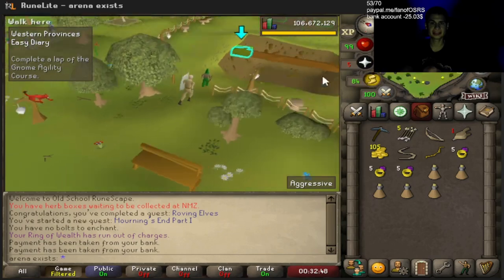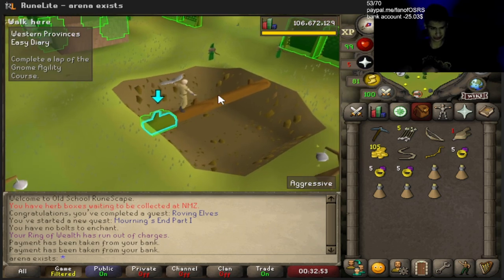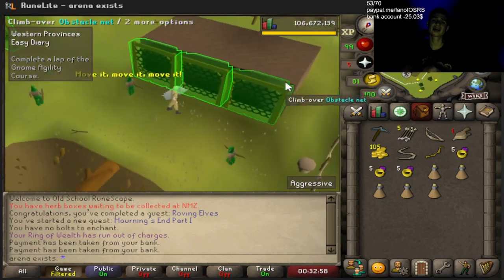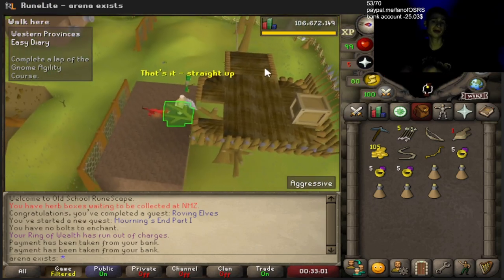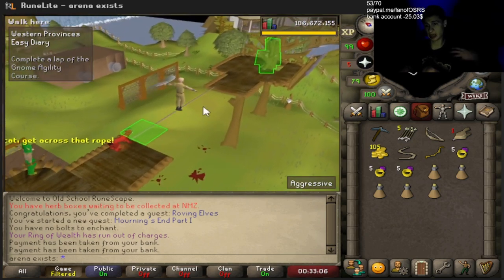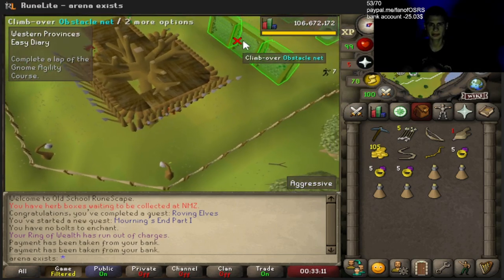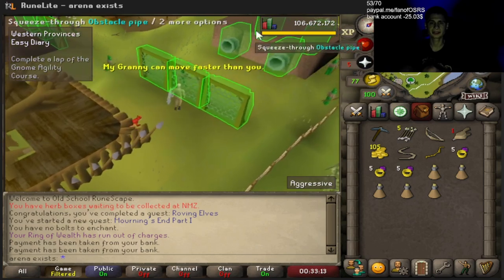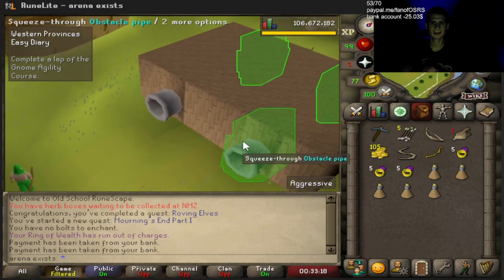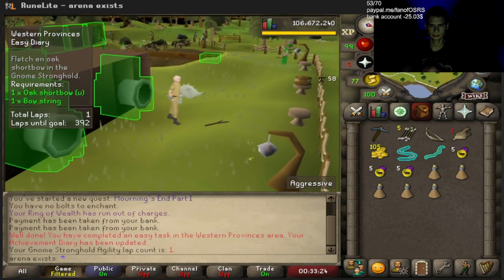First but not the last, let's complete a lap at the Gnome Agility Course. This requires level 1 Agility, so a fresh account can do this. As a matter of fact, this is actually a strategy for Dead Man Mode, which is coming up in about eight days. Alright, just one more — just got to go through this pipe and then we're done. Let's go.